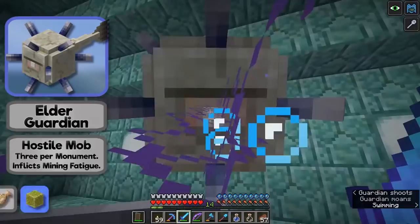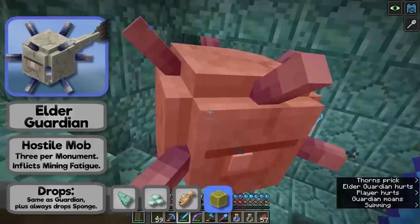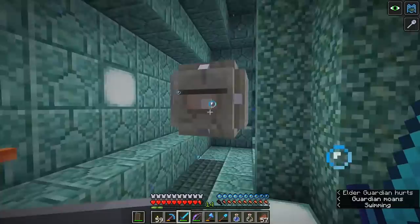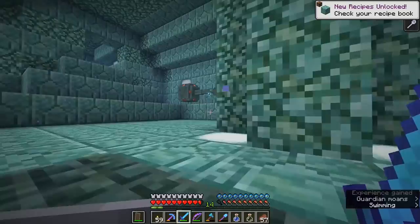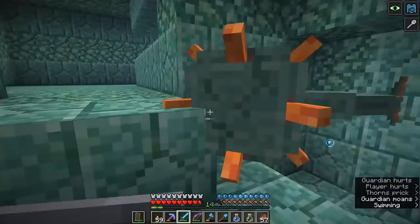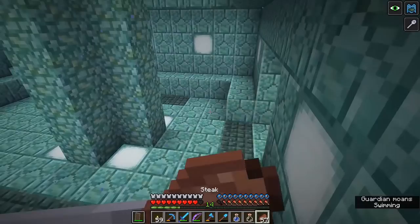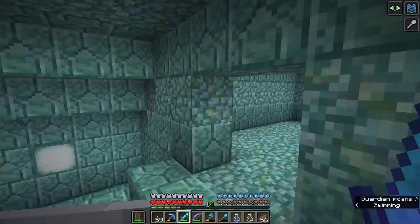These guys will attack you in the same way that the other guardians will. Whenever their thorns are out — whenever they have those giant spikes sticking out of them — that is when attacking them will also damage you. So you've got to be a little bit careful about that. But if you charge towards a guardian, whether it's a regular guardian or an elder guardian, they retract the spikes and try to hide from you. It's only when they're cornered or confident that they bring those spikes back out and try to attack again. Charging at them is actually an effective strategy — and that's our first one down.